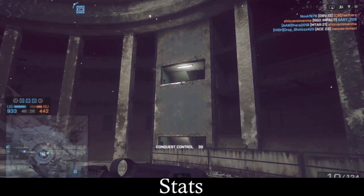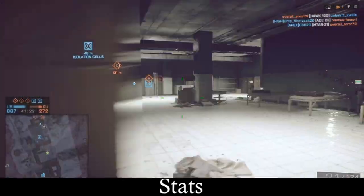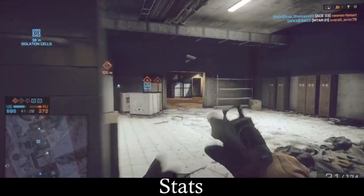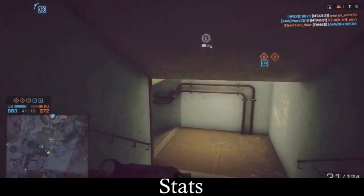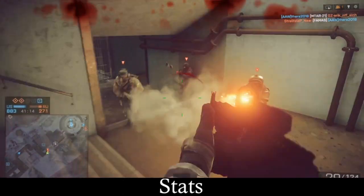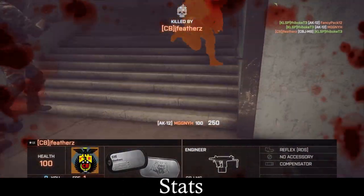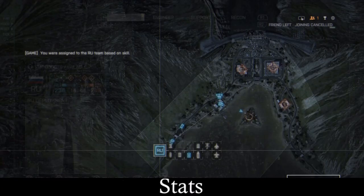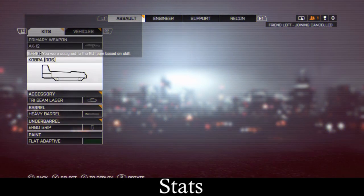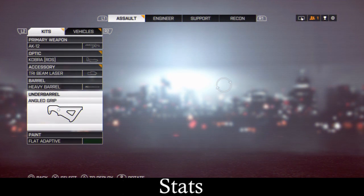One of the notable aspects of the AK-12 is its extensive customization options. Battlefield 4 offers a range of attachments, including various sights, grips, muzzle devices, and more. Experimenting with different setups can help you tailor the weapon to your playstyle and maximize its effectiveness on the battlefield. I would suggest using a red dot sight or coyote, a laser sight, a silencer, and an angled foregrip.